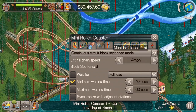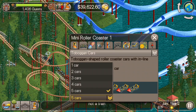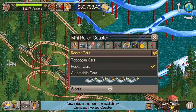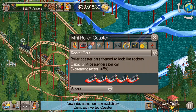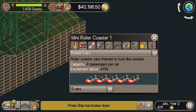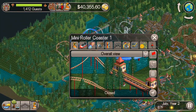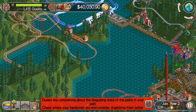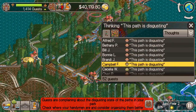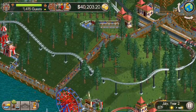Everything's in the black, so I'm going to close it and switch to continuous circuit mode. Notice the different effects each type of car has — the toboggan cars give plus three excitement and plus one intensity, while the rocket cars give just a plus five excitement rate factor with no intensity increase. I don't know why you wouldn't go with the rocket cars honestly if they increase excitement without raising intensity.